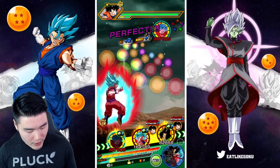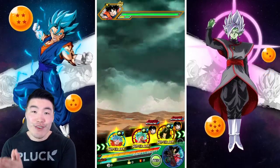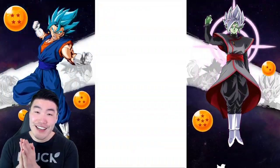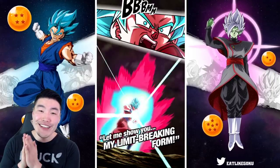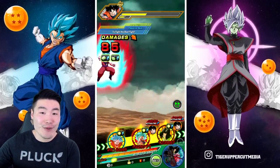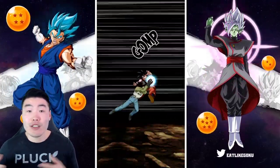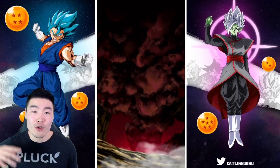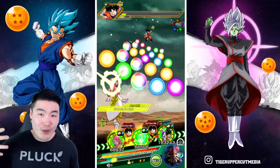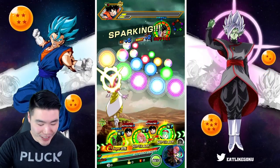We're going to give some orbs to the AGL Goku first and then the STR Goku. First turn, first attack — 2.5 mil for AGL Super Saiyan Blue Goku, and a little bit less for the STR one. As you guys know, this guy will build up attack as he takes attacks himself, and both Super Saiyan Blue Gokus stack attack every single time they super by 50%.